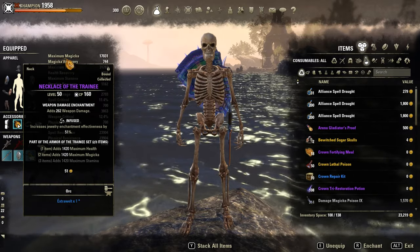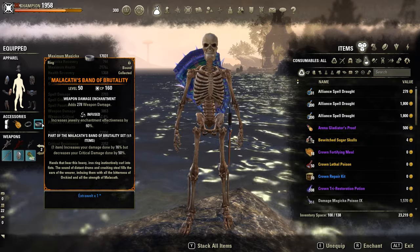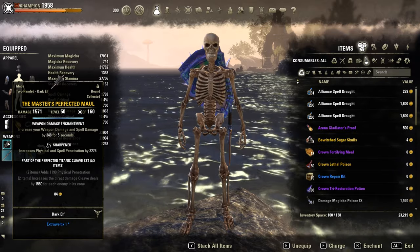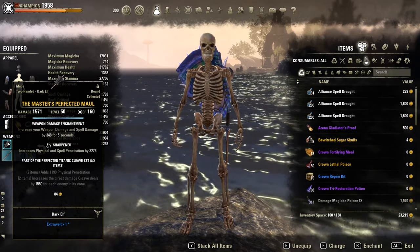Then a two-set piece bonus with a training ring and training necklace on jewelry — fully infused with weapon damage. For non-CP, I recommend using one stamina cost reduction glyph instead. On the front bar, the most important weapon is the Master 2H Maul in Sharpened.